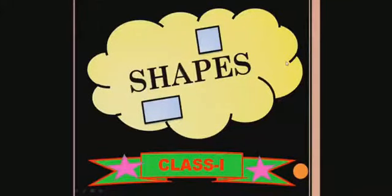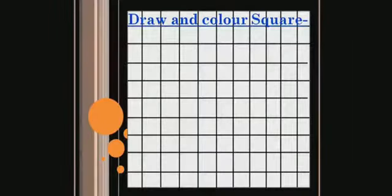Good morning students. Today in math class we are going to do our next topic: shapes. Under shapes, we will learn how to draw a square and rectangle. So let's continue with the first shape. Draw and color a square.